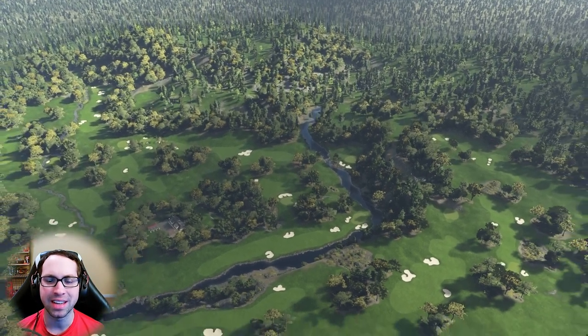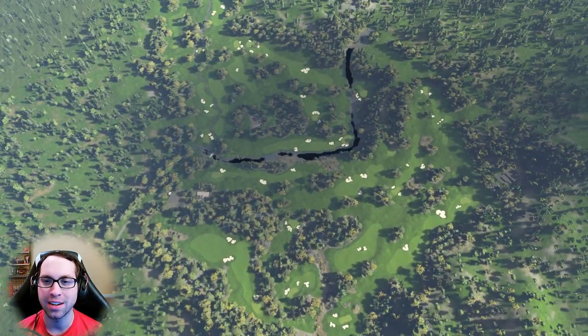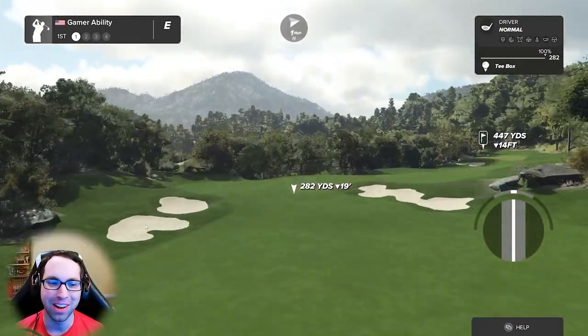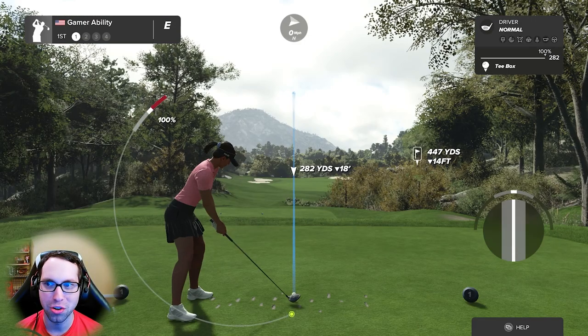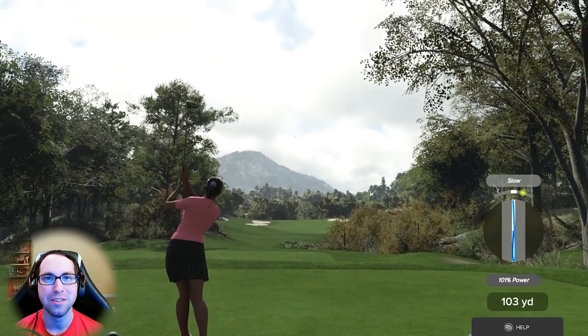The attention to detail that these designers put in is remarkable — not only for competition courses. We'll probably see a National Treasure design contest in this game's life cycle. The United States one is really cool. Let's send this in the fairway — par four to start the day. Great swing on that.